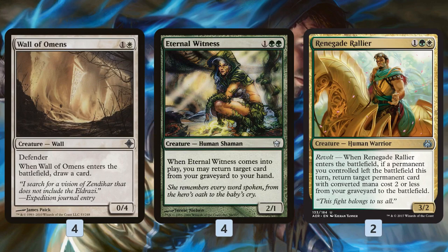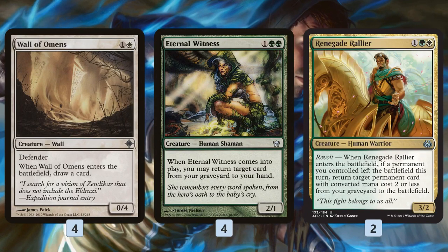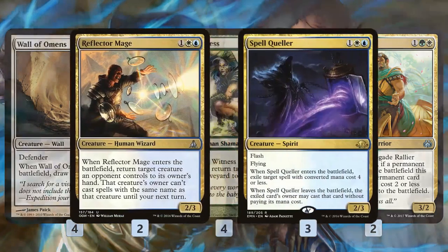We have some graveyard-based card draw as well. Eternal Witness and Renegade Rallier essentially draw us cards from the graveyard — getting back fetch lands, creatures that have died, spells we've cast. Eternal Witness directly gets back any card from our graveyard. Renegade Rallier is super sweet with either blink effect because blinking it automatically gives us revolt — it left the battlefield and returned — so we're getting back fetch lands, Ghost Quarters to repeatedly destroy our opponent's lands, Wall of Omens, and so many other cheap sweet things over and over.